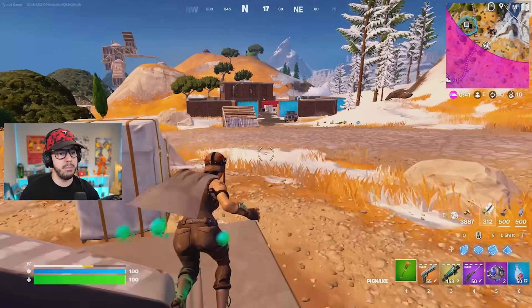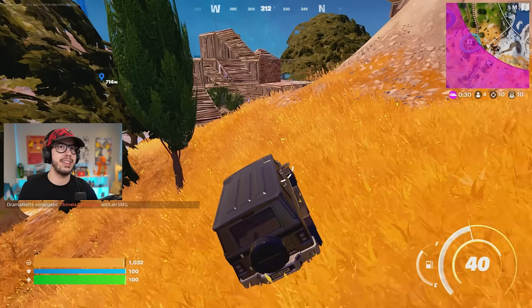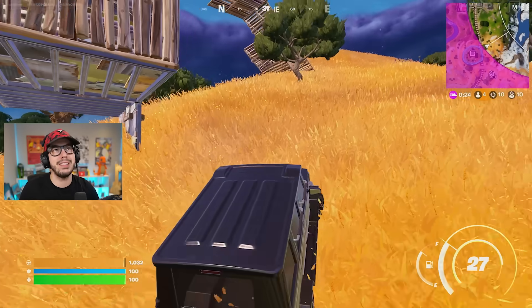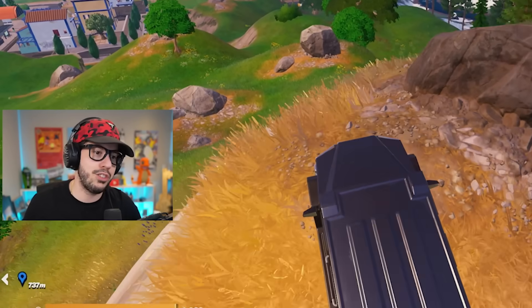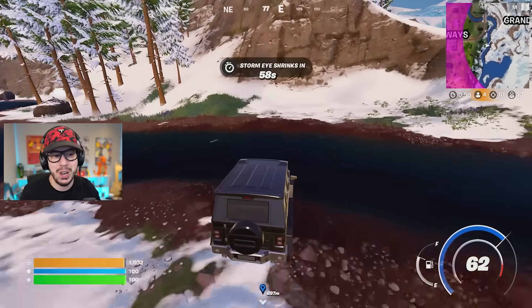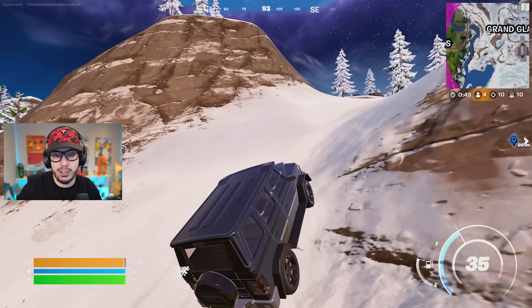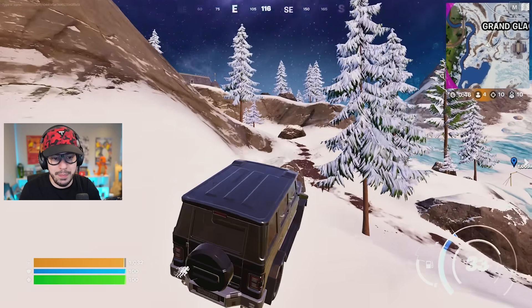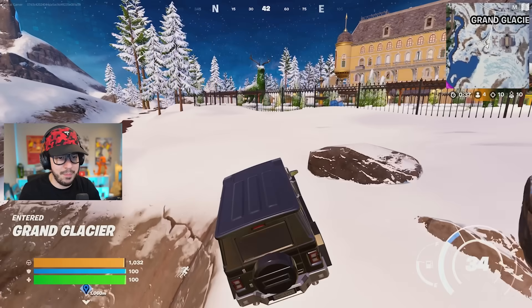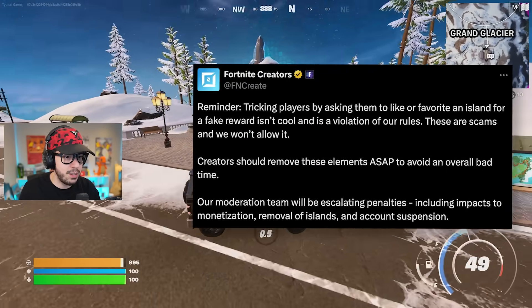On April 12th there will be an Avatar mini battle pass, including an Aang skin on the premium track and a free Appa glider — the giant flying bison — plus several other Avatar-themed rewards. If you're a big fan of the show, get ready. Also, in Fortnite Creative, some maps were being deceptive by putting unobtainable items to farm likes and boost popularity. Epic Games is cracking down — maps that do this going forward will face some sort of punishment.